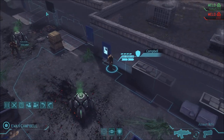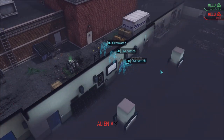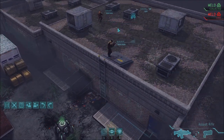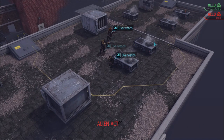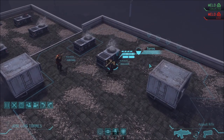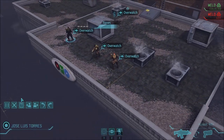In general in XCOM you want to engage alien groups one at a time. On Impossible there are usually 8 to 12 aliens. That's why you have explosives — they're meant to help you take out those first groups without needing to spread out too much. The last groups you'll usually be running low on explosives, and that's okay, because those first groups are the ones you really need to eliminate without moving too much, since you don't want to alert other groups to your position.